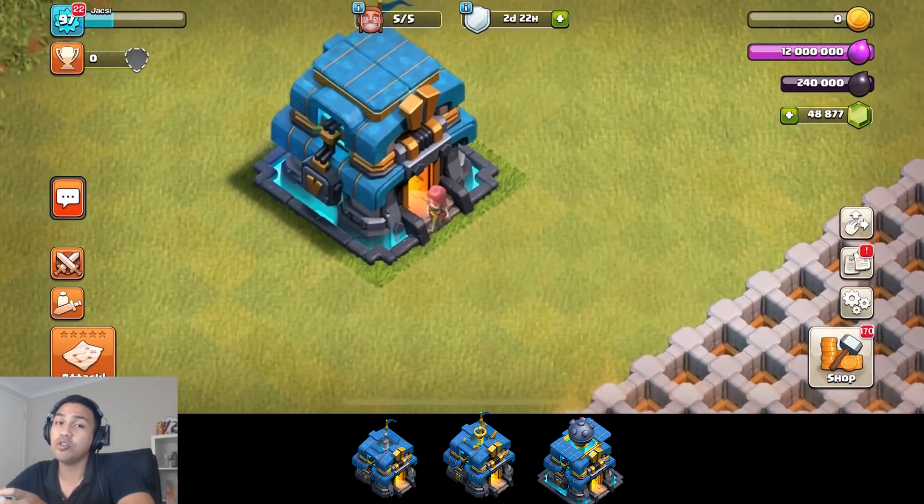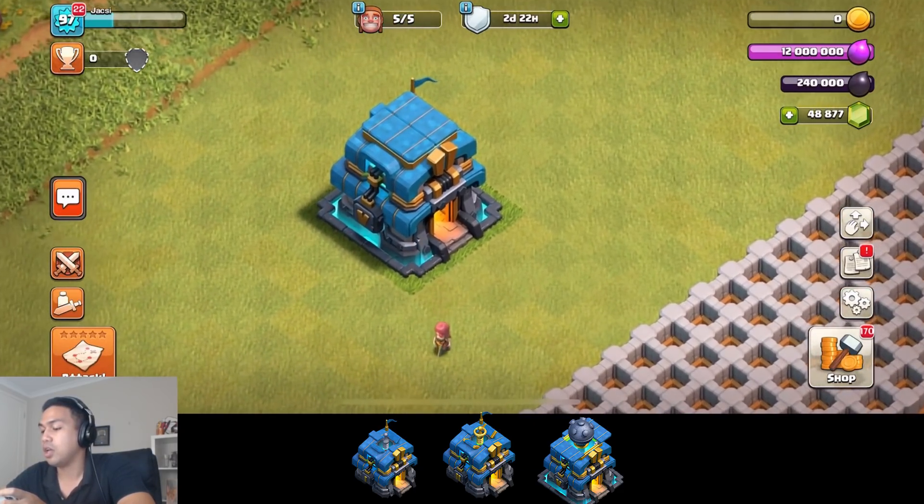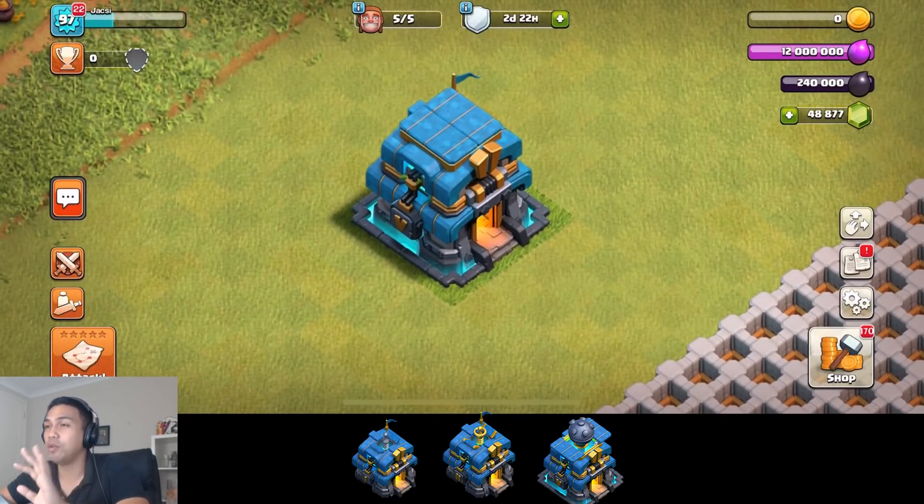We're going to show some troop interactions. If you see something weird like level one heroes or level one troops in Town Hall 12 or Town Hall 11, this is just a development build — we're just testing it. Some of the troops may or may not be the right levels for that Town Hall, but it gives you an idea of what the actual thing does.